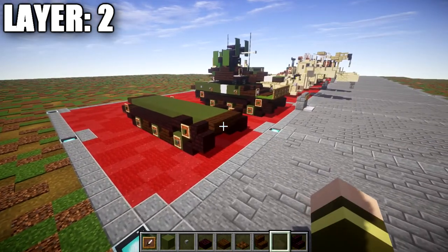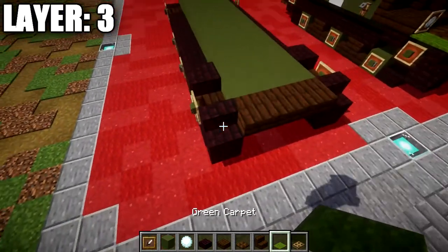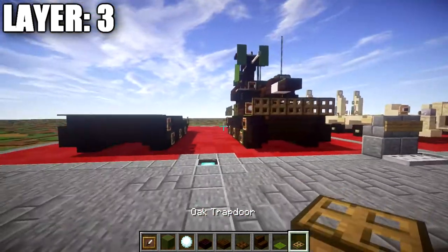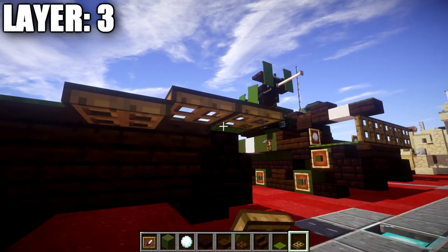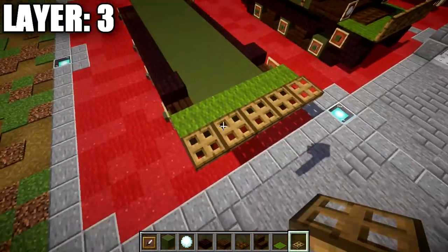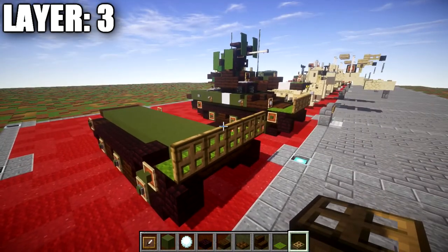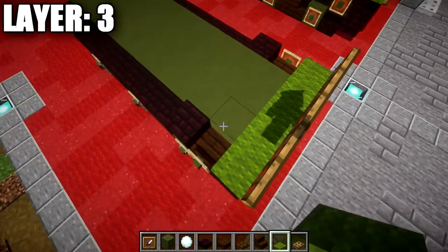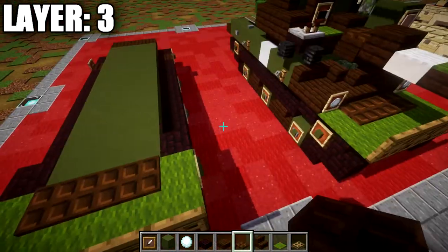Moving on to layer number three. Take green carpet and place a row of five across the nether brick stair and dark oak wood upstairs. Coming off those five green carpets, place a row of five oak wood trapdoors across and open them up so they create a front screen — this would protect from heat rounds and projectiles.